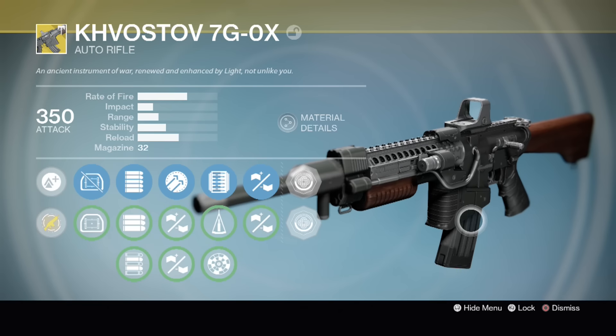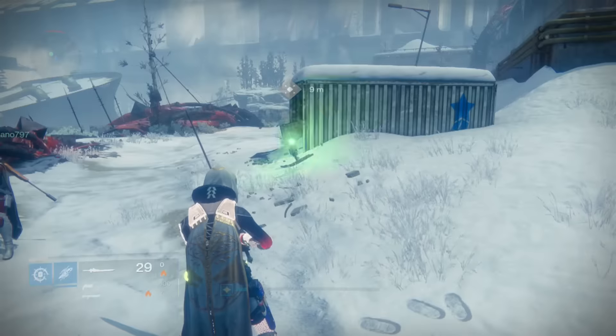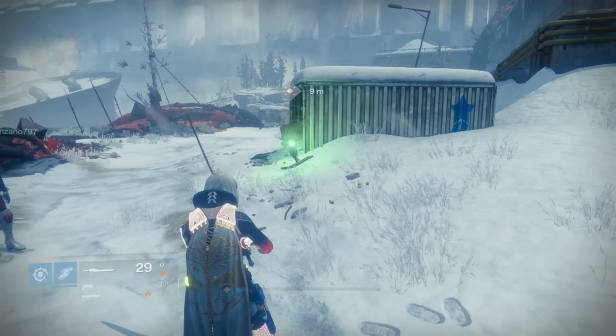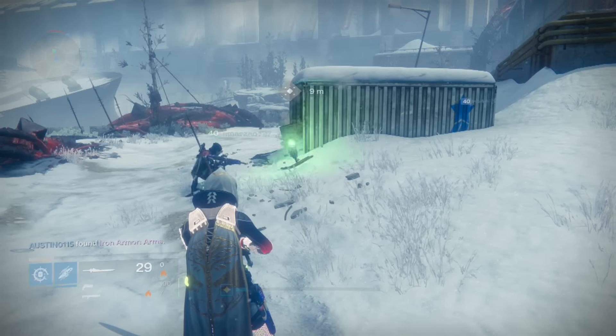The first thing you want to do is acquire the Kobostov 7G schematic. This can be done two different ways. The first is the quick and easy way — you just have to dismantle your original Kobostov. So if you have multiple Kobostovs, you may just want to do this since it's a lot easier.